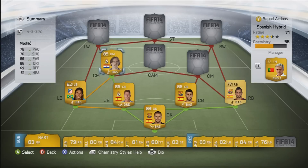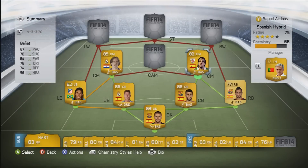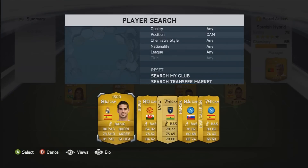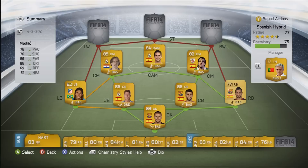In midfield we've got Modric — fantastic player, doesn't score many goals but I don't really expect it from him. Then Benyat, who is very good at free kicks — you'll see him take a free kick in the clips that come up. And Isco as well, who is playing centre attacking mid. He scores a lot of goals — in fact he might be the top goalscorer out of this team.